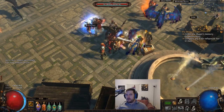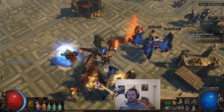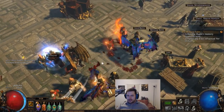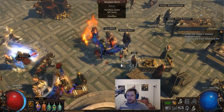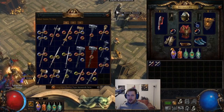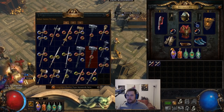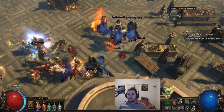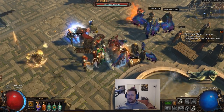Number one: you should have gems leveling in your secondary weapon slot. Say I was going to start a new character — you can put two three-links that you get at a vendor into your alternate weapon slot. For example, I can pick up these two Legion swords, put them in my alternate weapon slot, and then level gems while you're playing.